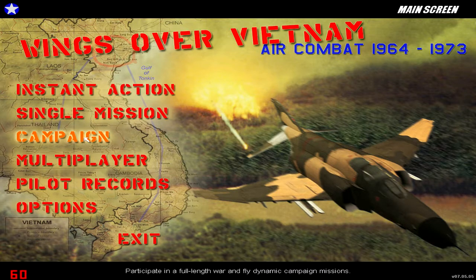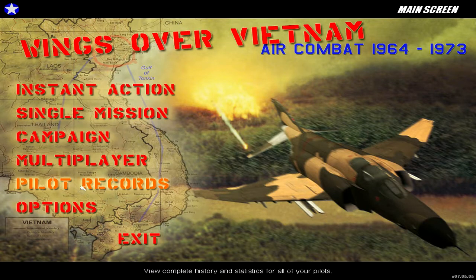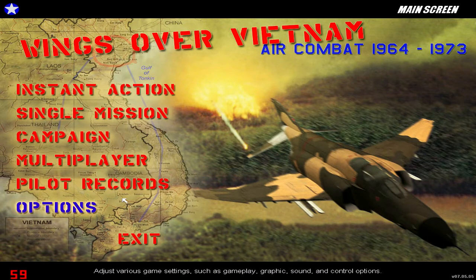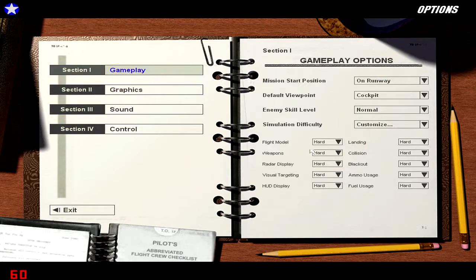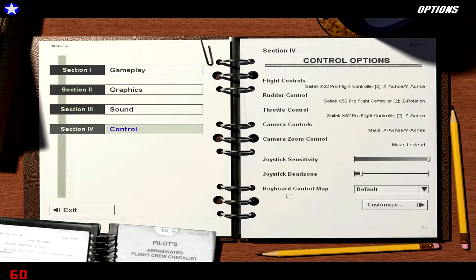We have a little bit of lag, but aside from that we have the campaign mode which we are going to hop into in a minute, the multiplayer which is kind of sort of dead, and these are the pilot records — this badass right here is me. Here we have the gameplay options; I have set everything on hard, we are flying this in the most simulator fashion this game offers. Enemy skill level is normal. Everything is on the highest graphics, and I am going to fly this with my Cytec X-52.